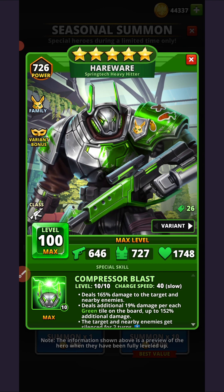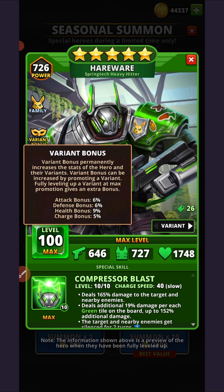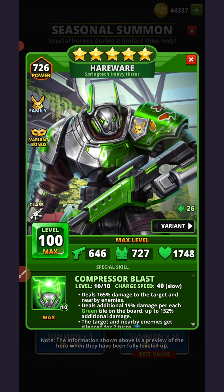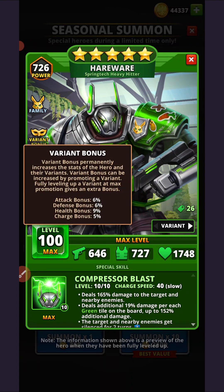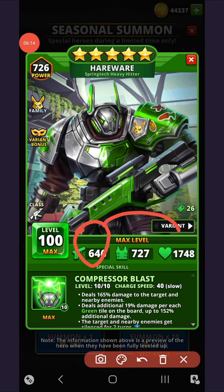In terms of his personal stats, with the variant bonus we have 646 attack, 727 defense, and 1748 HP. Without the variant bonus, his base stats are 610 attack, 686 defense, and 1604 HP. There is a notable skewing from his attack stat towards defense and particularly HP — that is a very high HP stat. The variant version naturally has higher power due to the stat inclusions.